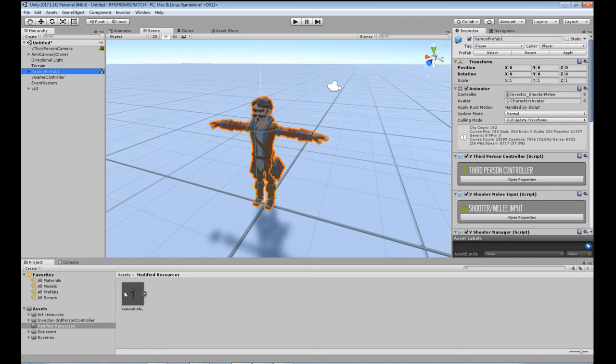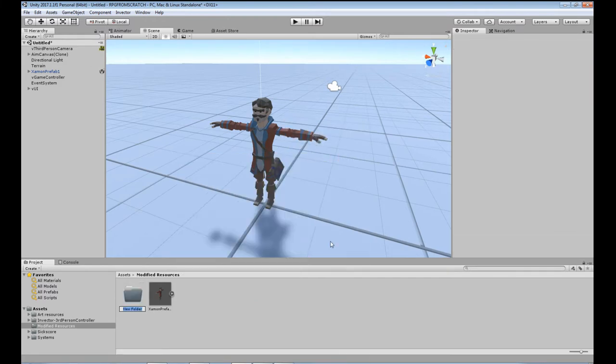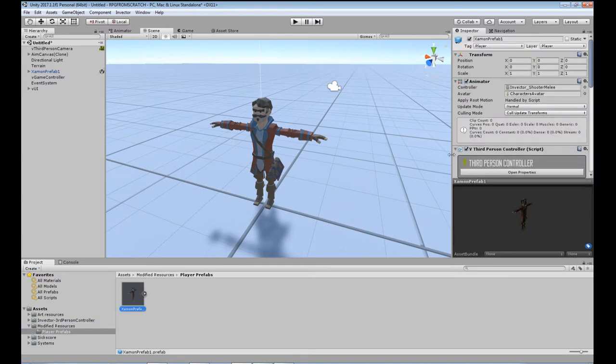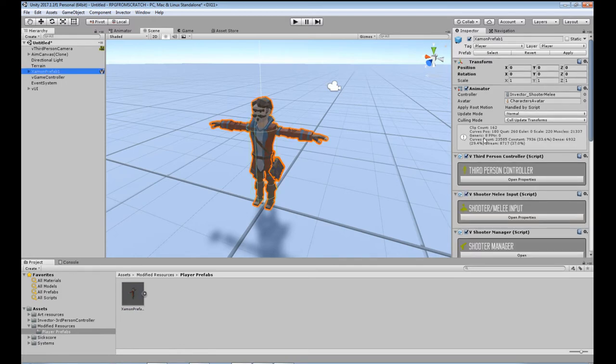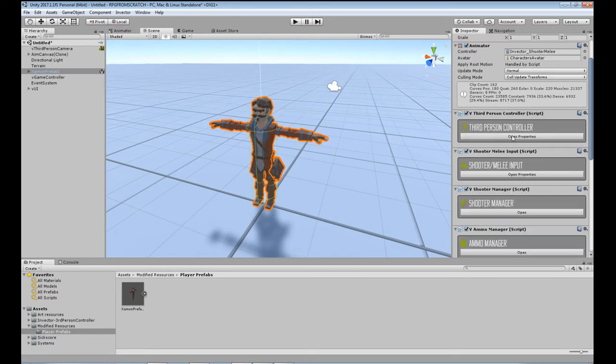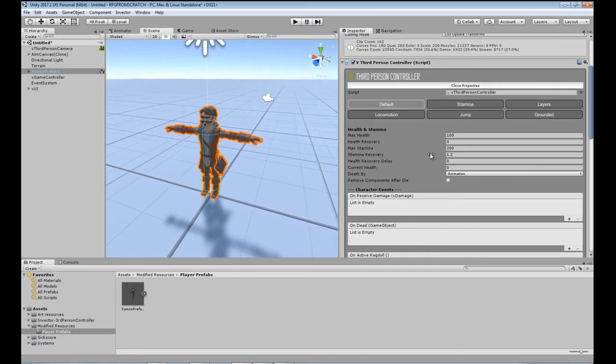So we've got our character now. We're going to open up the third person controller by clicking Open Properties on the script. We've got the settings here — health, health recovery, stamina. Health recovery is for if you can get damaged a little but will heal over time — you can set that number here, otherwise you can use potions. Same with stamina recovery — it grows back over time and you can set what that time is. Health recovery delay lets you set whether it waits before recovering. Current health will be adjusted when you're playing.